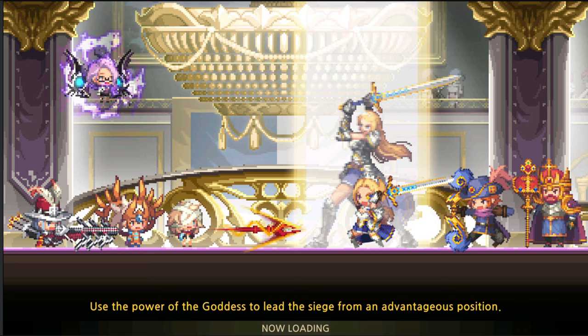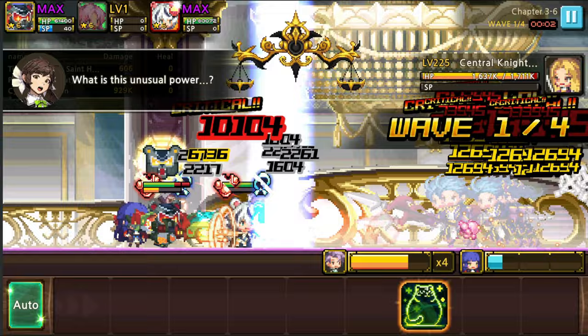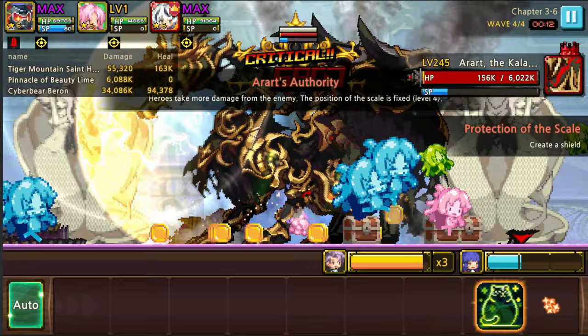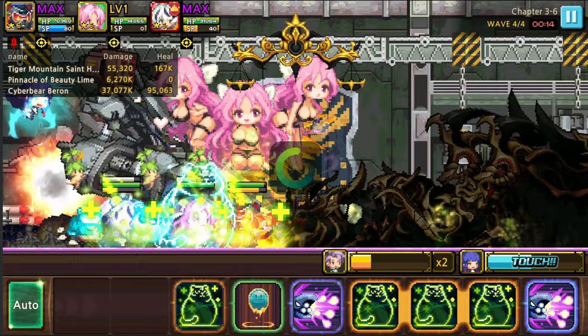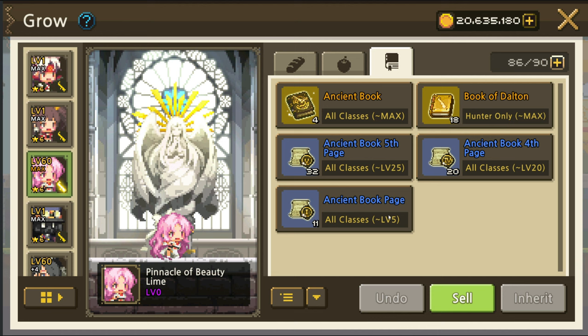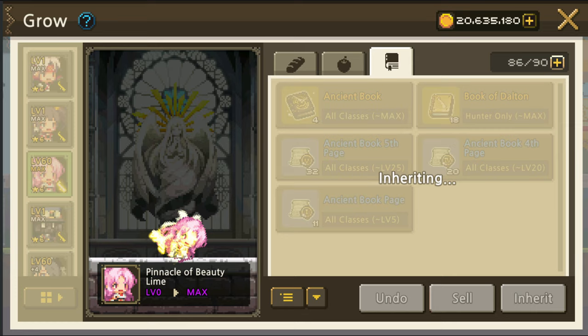Of course we need to level her up to inheritance, so we shall do one round of the Siege of Empire — the Emperor of Grant. She is on level one so it's okay. She will get revived and attack Zaking — easy! Now let's go and inherit her to the maximum level, because we've got a lot of Hunter's Books that gets her from zero to the maximum level in one go. Easy peasy!